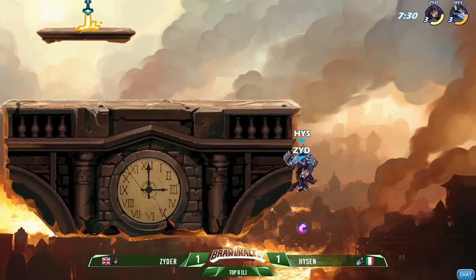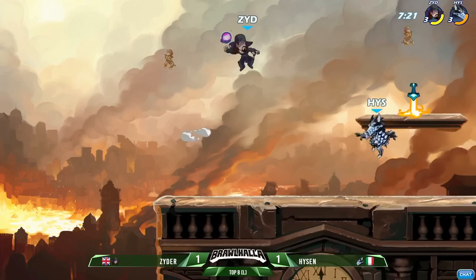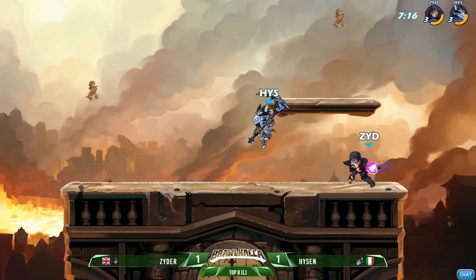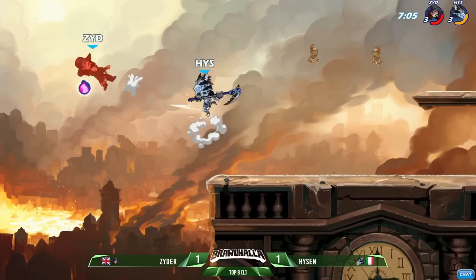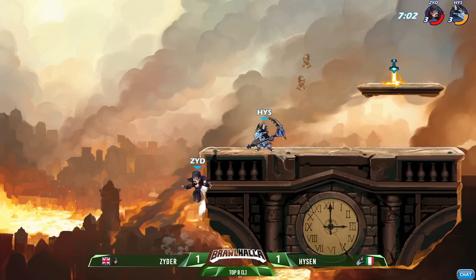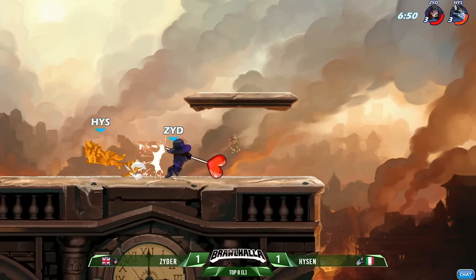Both of them getting back to the wall safely, resetting onto the main stage. Nice big recovery from Hyzen — he is starting to get this damage built up onto Zyder. Hyzen has more momentum now than he's had this entire set so far, that first stock going heavily in his direction.